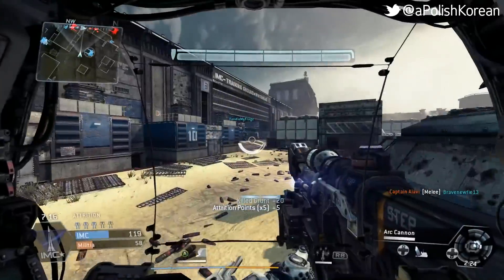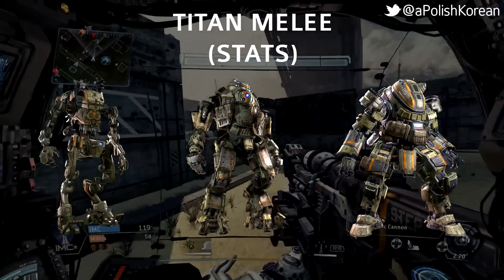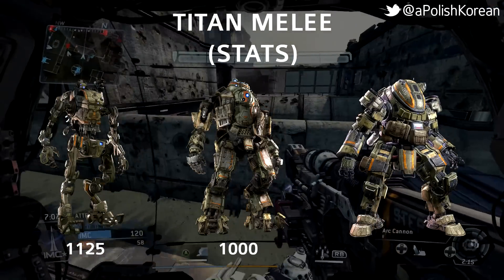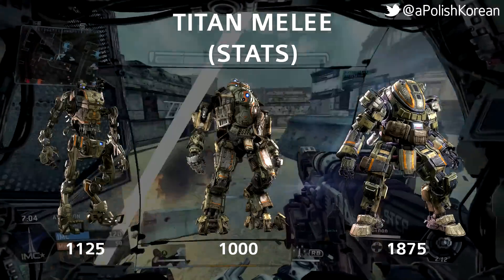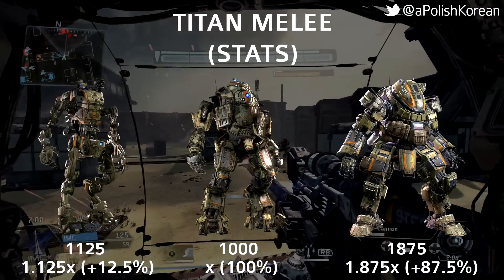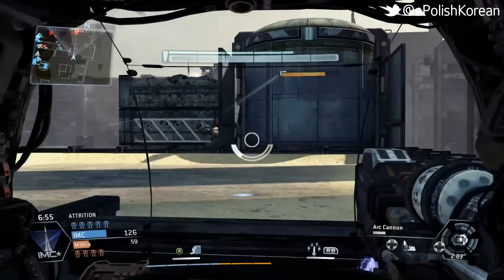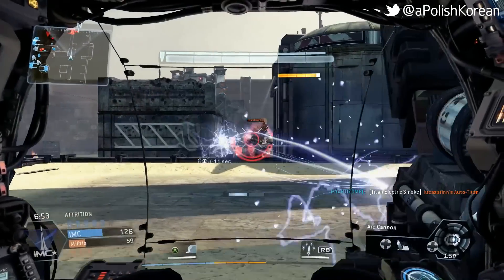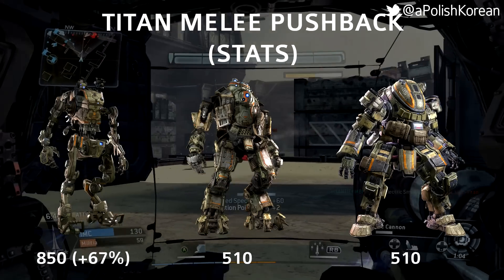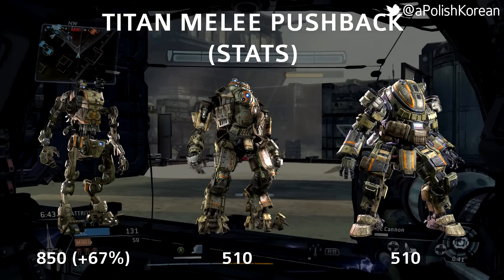Now that we've covered the speed differences, let's talk about melee damage and melee pushback. The melee damage of each titan is as follows: 11.25 for the Strider, 1000 for the Atlas, and 18.75 for the Ogre. The melee pushback — which is the distance the titan gets pushed when meleed by another titan — is 5.10 for both the Atlas and Ogre, and 8.50 for the Strider. That means the Strider gets pushed back about 67% more than the other two titans.